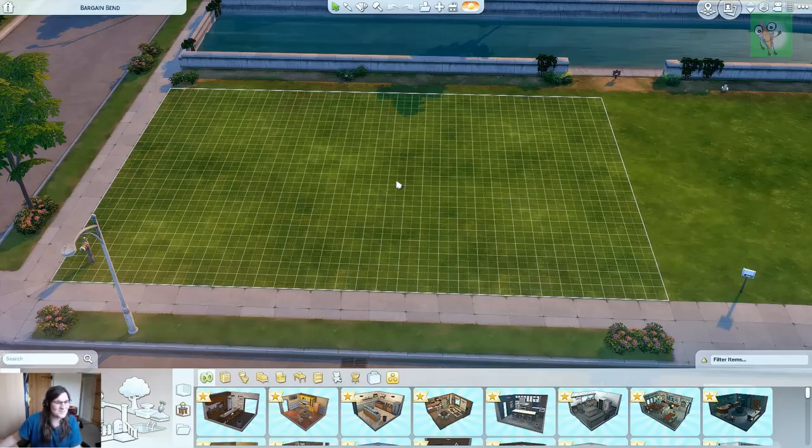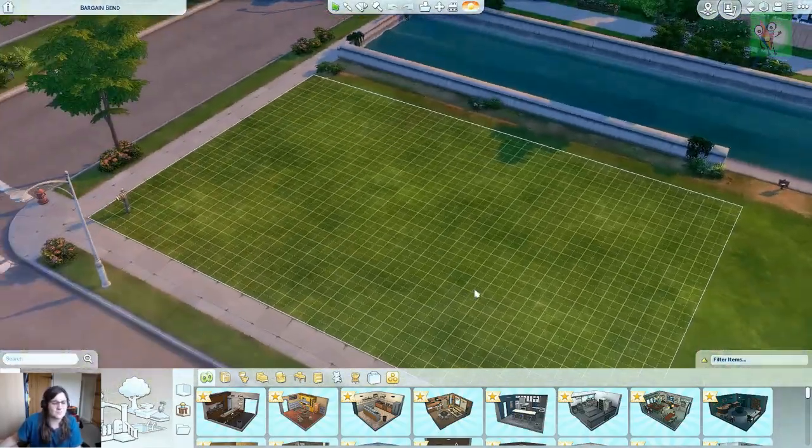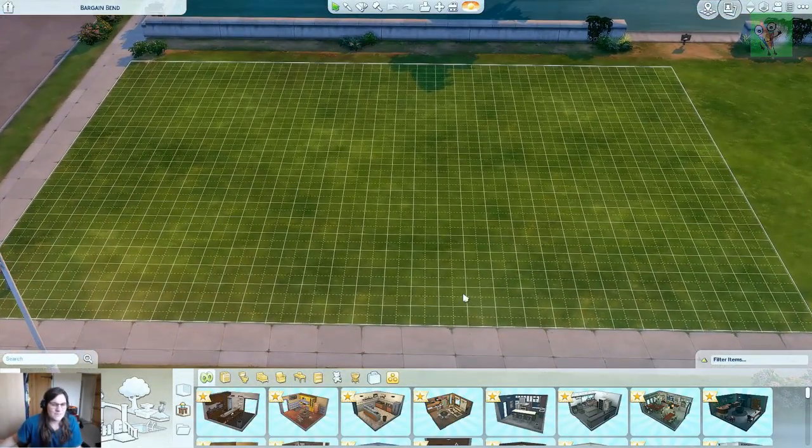Hello my lovelies and welcome to an Sims build tutorial. Today we are going to be looking at how to create different levels. I'm going to start off with a simple bridge so we can get a basic concept of how to do it and how it works, and then we'll go on to something a little bit more complicated. Once we've got this basic idea in our heads it all just flows easily, and as much as it looks daunting when you see the big builds with lots of different layers, it really isn't.